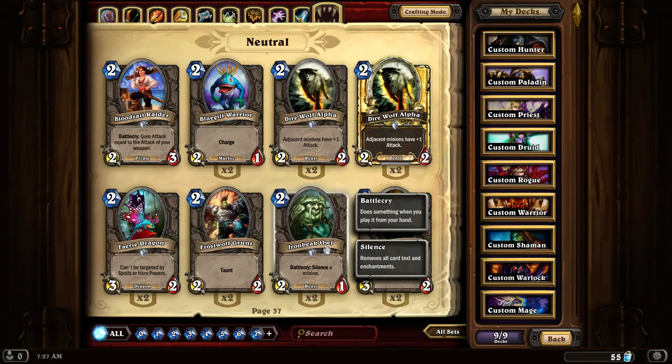Ironbeak Owl. Silence is a very powerful card in this game, and I usually recommend having 1 or 2 silences in most decks. The Ironbeak Owl is a really cheap silence card. It's a little underwhelming for a summon being only a 2-1, but silence is very powerful in this game.